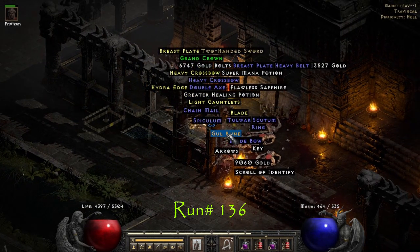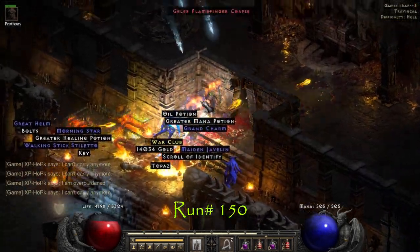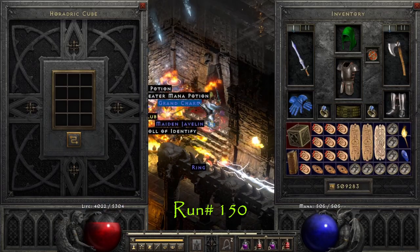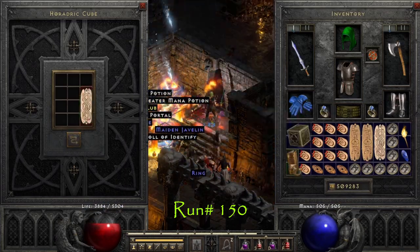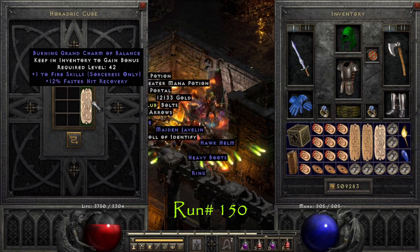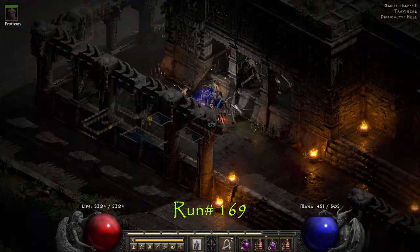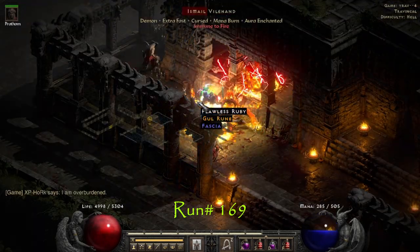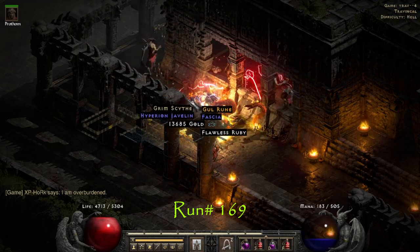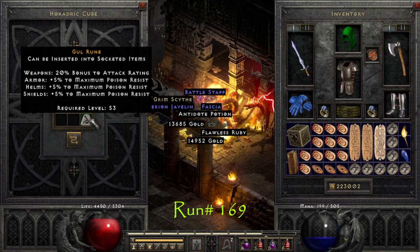On run number 136 we get our second Gul Rune. On run number 150 we get another cool drop: 12% faster hit recovery fire grand charm. On run number 169 we drop Gul Rune number 3 — pretty insane, 3 Gul Runes in under 170 runs.